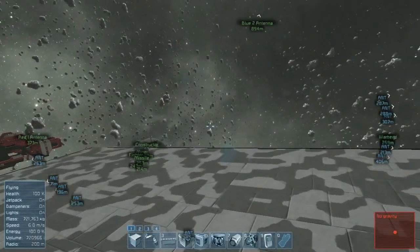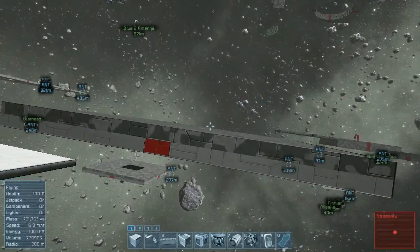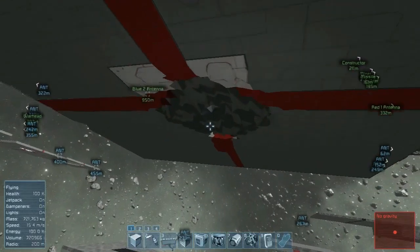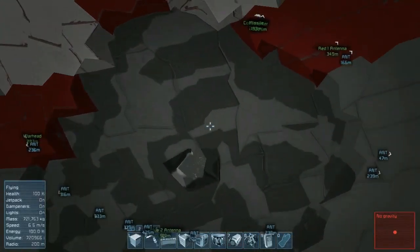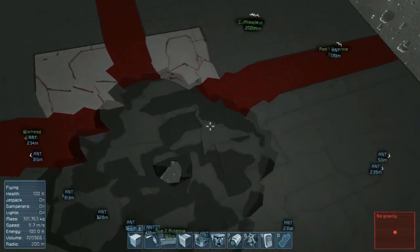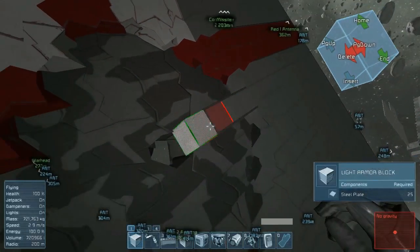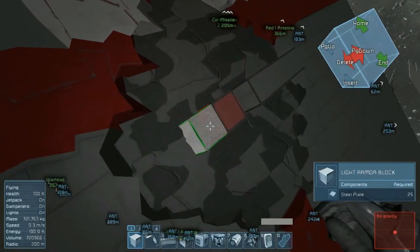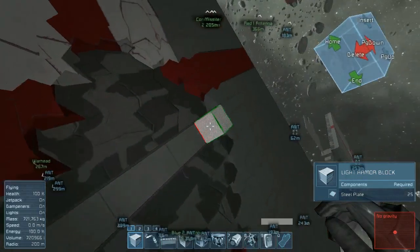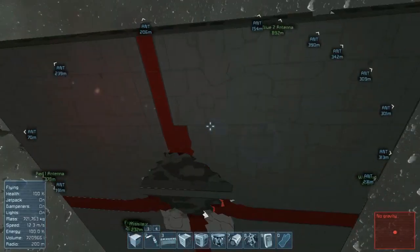But I've done something a bit cheeky here. Come with me underneath the platform, where I actually have a layer of light armor laid underneath. You'll see that the heavy armor did almost nothing to protect the light armor underneath here. It blew out a hole underneath - nine blocks across. That again is 22 and a half meters. The heavy armor did exactly nothing to protect the light armor inside.